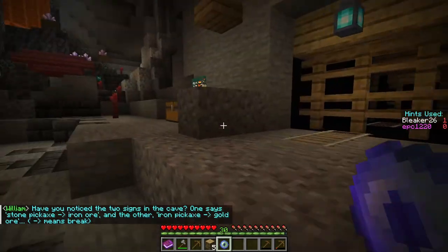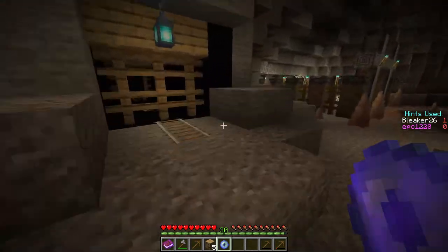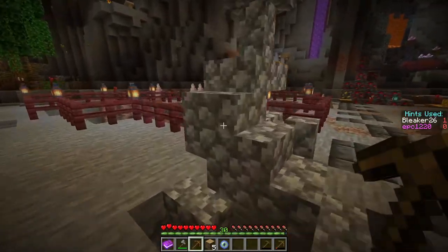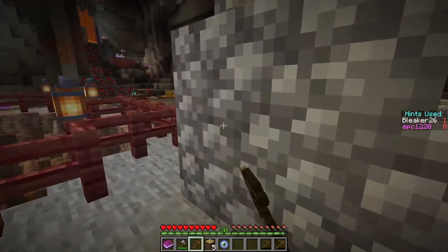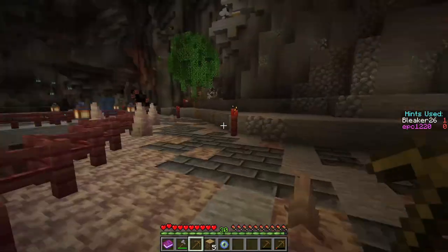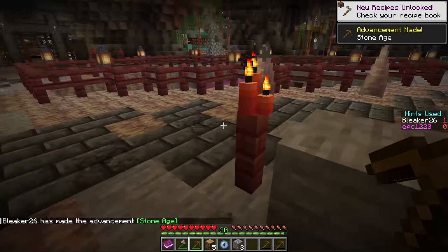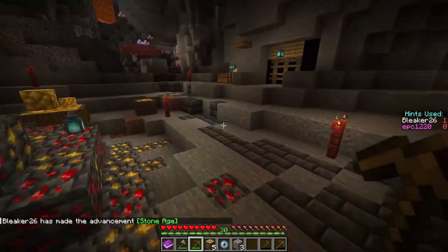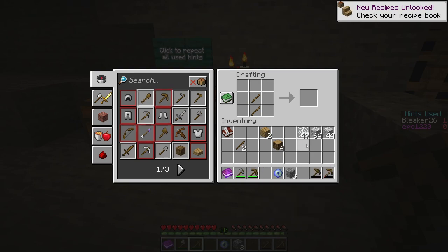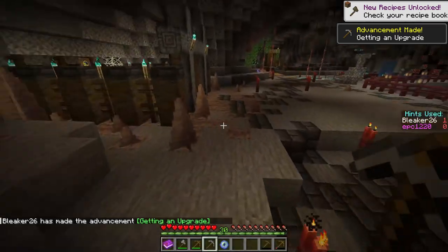Is iron pickaxe gold? Oh, it means break. I did notice that sign earlier. That was a really awesome little intro cutscene — very well done. Cobblestone, cobblestone. Apparently we're not counting that as cobblestone. I can now break iron ore and blocks of coal. That's progress.